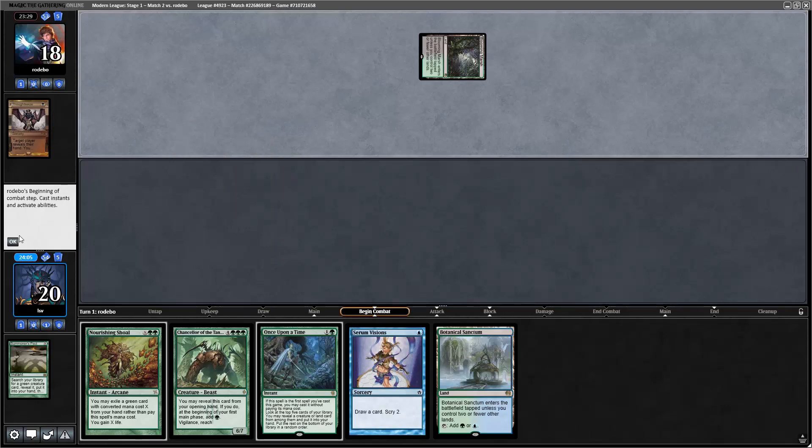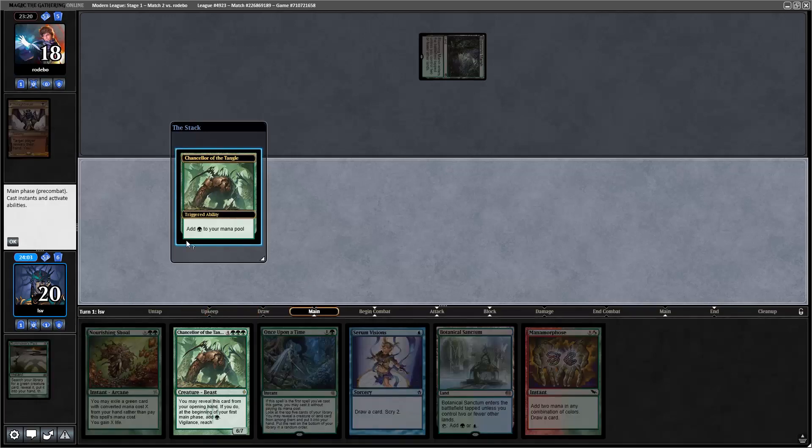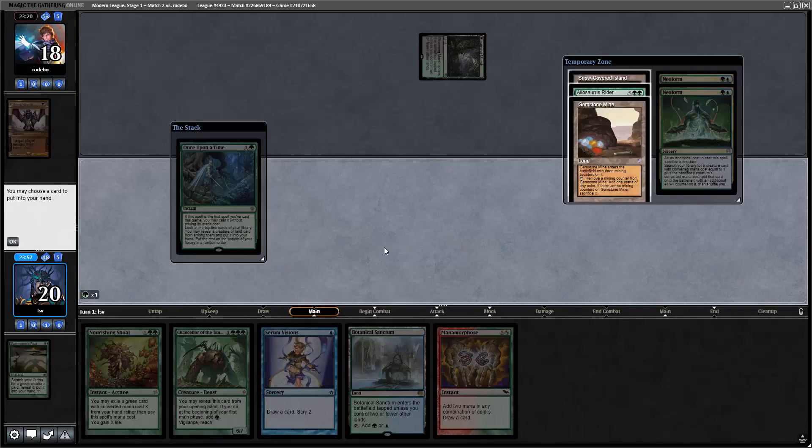They took Summoner's Pact — no great surprise. Taking Summoner's Pact is safest in the sense that it stops my turn one kills, because if I'd just drawn a Neoform I would have had a kill on turn one. I think it's worth casting Once Upon a Time and seeing where we're at.